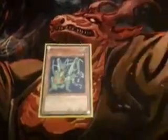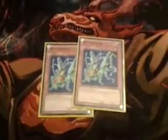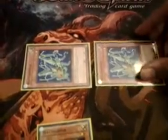First, I'll start with the monsters. I run three Watt Hoppers. With two of them out, you create what's called the Watt Hopper Lock, in which your opponent cannot select your other Watt Monsters for an attack target or effect target. So that's pretty good.